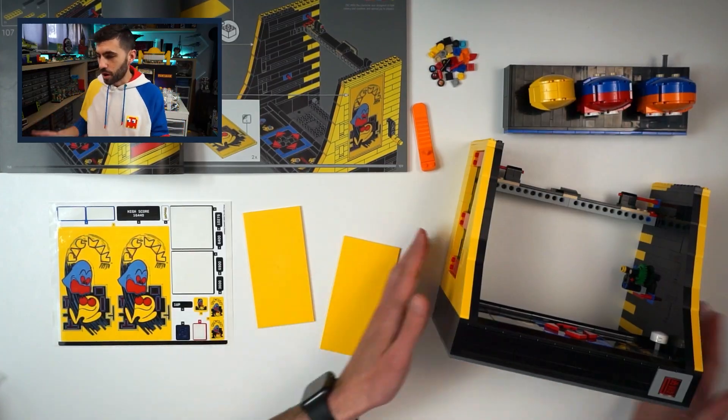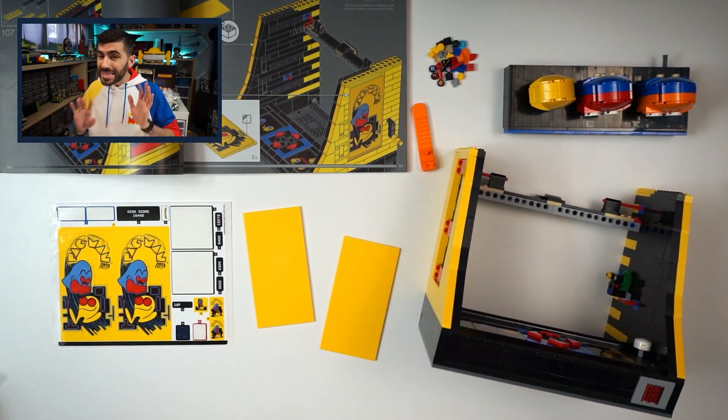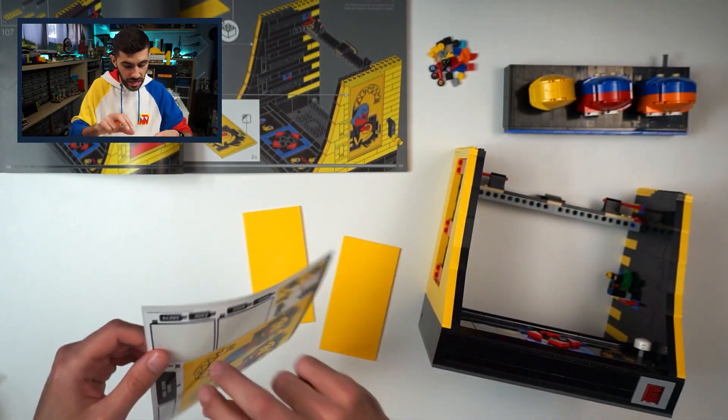We've gotten a decent part of the actual cabinet structure done, but I think we're now getting to one of the scariest parts, which is putting on these giant 8x16 stickers. Let's hope we can do this without mistake.